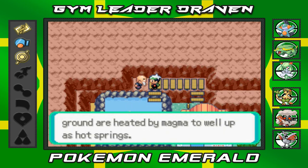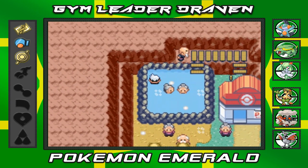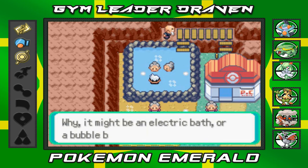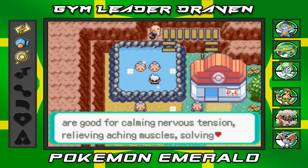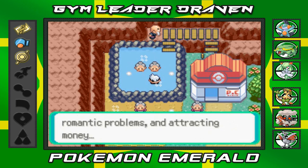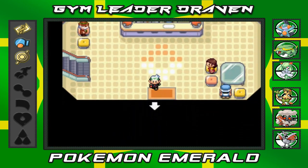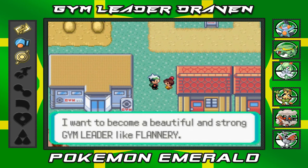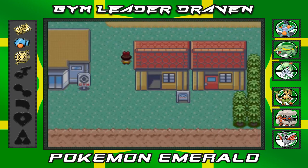The hot springs flow near active volcanoes through magma-heated water veins. You can walk into the springs fully clothed apparently. A lady says putting Pokémon in the hot springs could create an electric bath, bubble bath, or lava bath — and that the springs calm nerves, relieve aching muscles, solve romantic problems, and attract money. Another lady wants to become a beautiful and strong Gym Leader like Flannery.